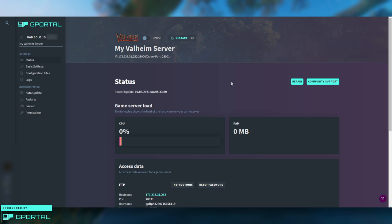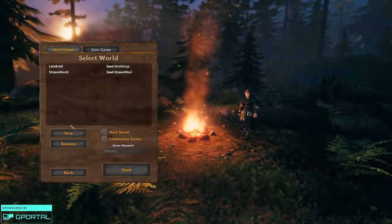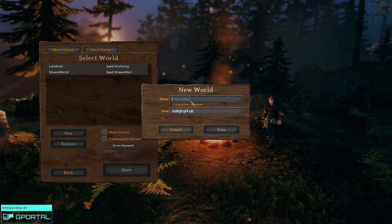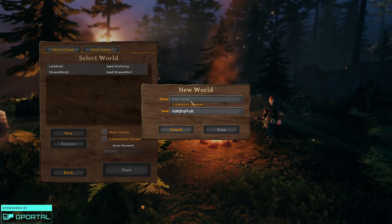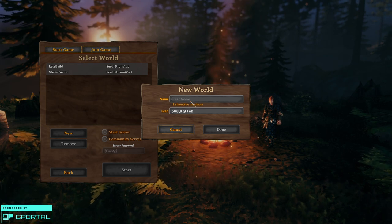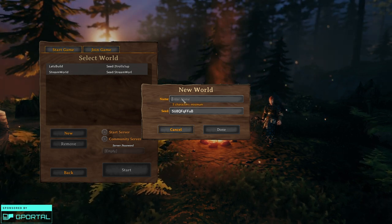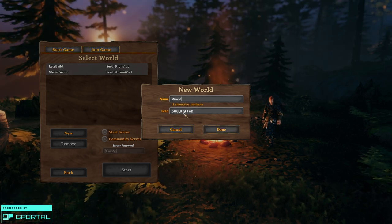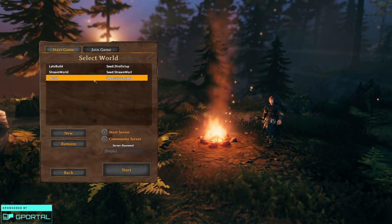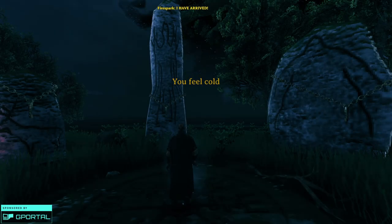Now we need to boot up the game and create a new world. In-game, click Start Game, click Start again, then create a new world. In the name box for the new world, use the same name that you used in G Portal for the Save Game Name — I left mine at the default 'world'. Here's where you input your custom seed — put in whatever seed you want, then click Done to create the world. You need to log into this world just one time, so click Start and log in.